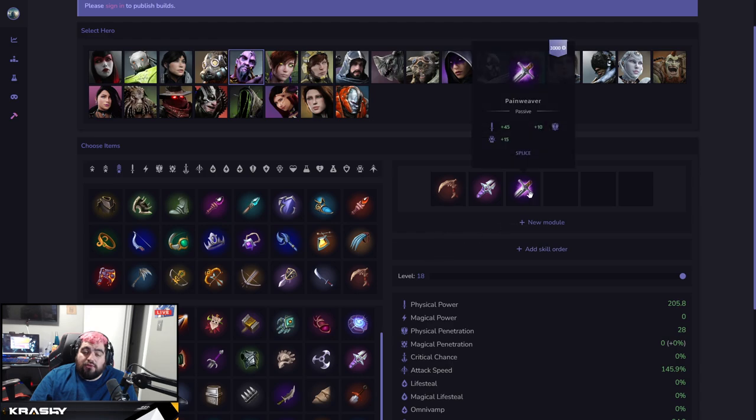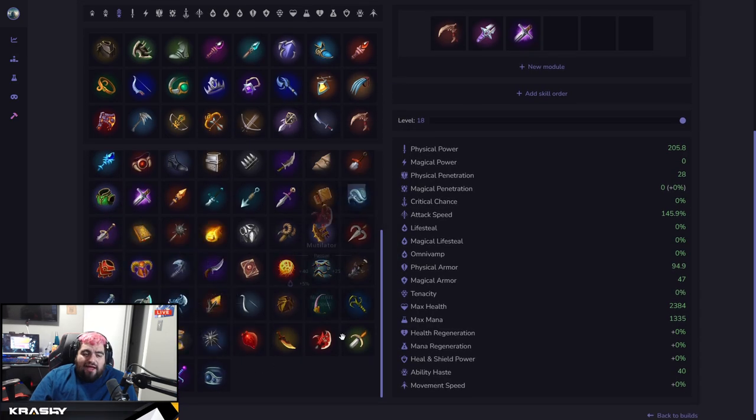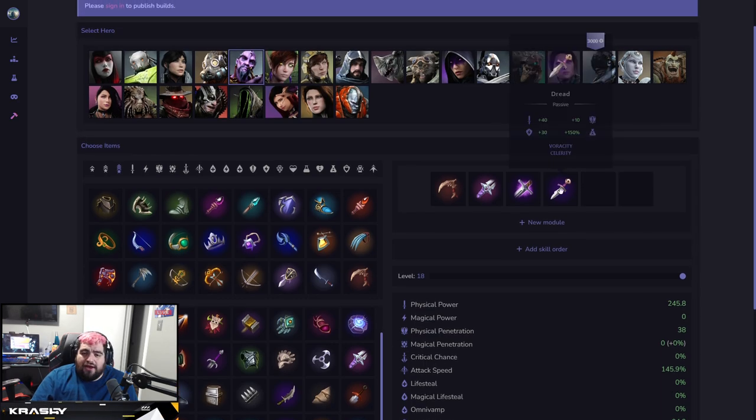After Malady, go into Pain Weaver or Dread. If you're getting a lot of magic damage in your game, you can rush Dread second, but Pain Weaver as a second item is really good for Fang Mao. Then pick up Dread right after — it's a phenomenal Assassin item. When you kill things, you sustain yourself, which is great for resets, split pushing a wave, and sustaining in the jungle.